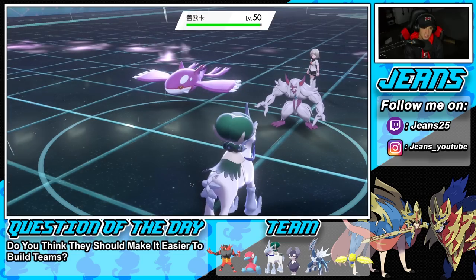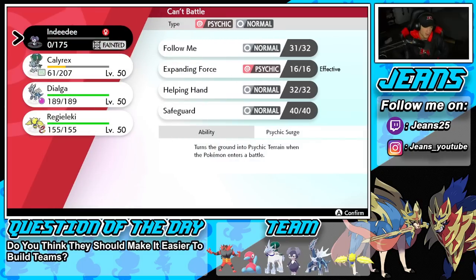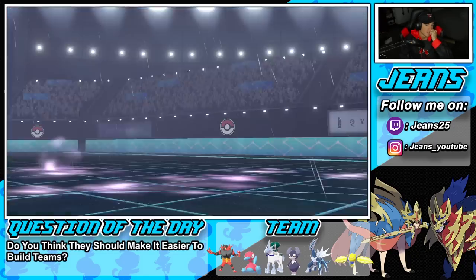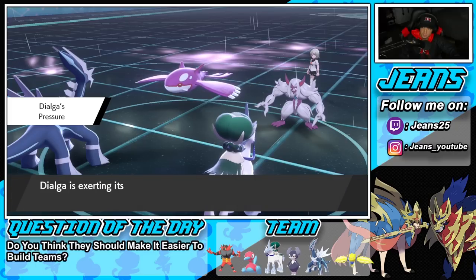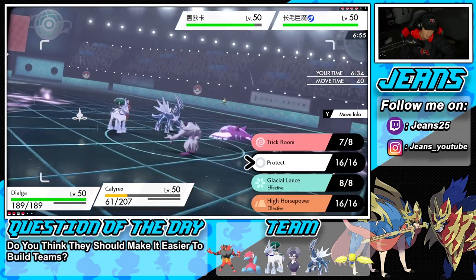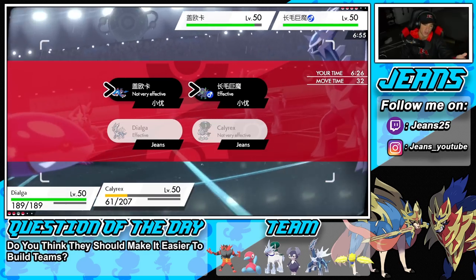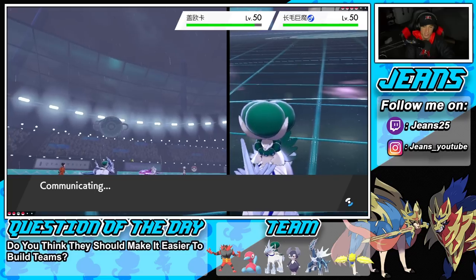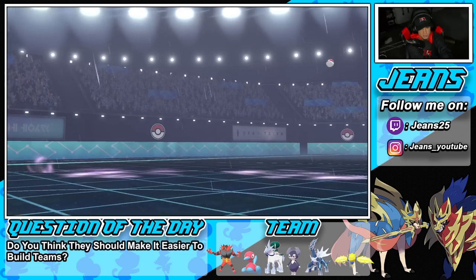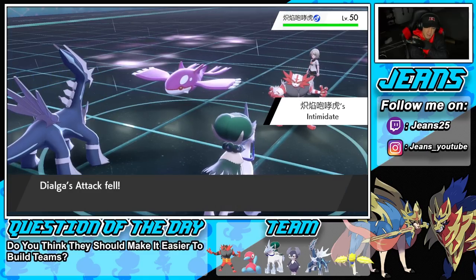Trick Room is out and about. He does have Reflect up which is a little scary, but I can bring out Dialga and Dynamax him — save Regileleki for the back end. The Dialga is going to come out here. Who do I go after? I'm definitely Dynamaxing Dialga. I want to go for Max Quake and get off as much damage as possible. The combination of Max Quake and Glacial Lance should take out Kyogre. He withdraws Grimmsnarl and brings out Incineroar — with Intimidate dropping my attack that might hurt.